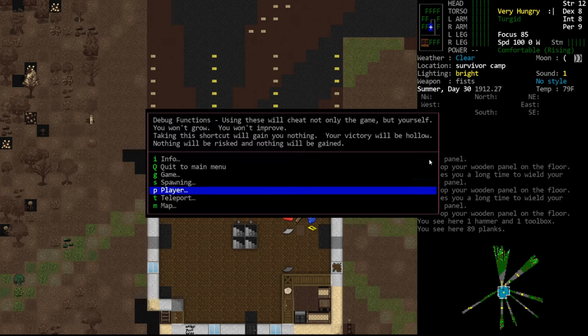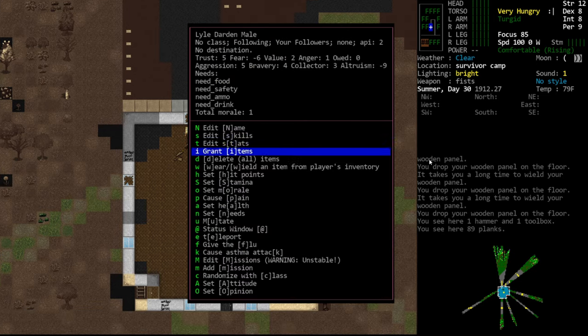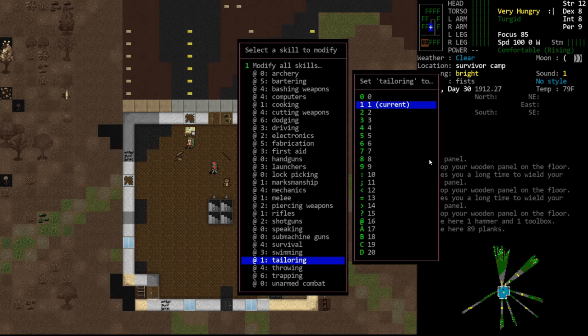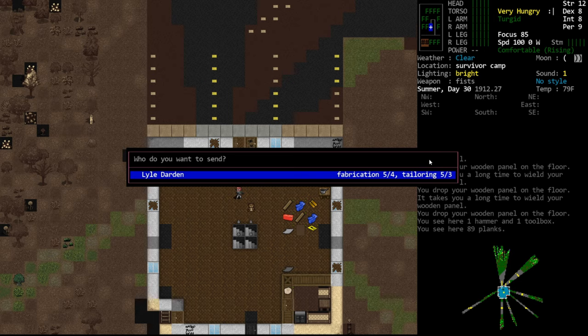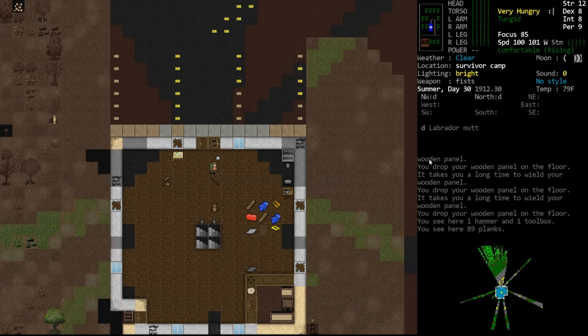He doesn't have the skills — tailoring. Why would he need tailoring? Probably making a sofa would be my guess. Set that to five. Not really interested in a sofa.